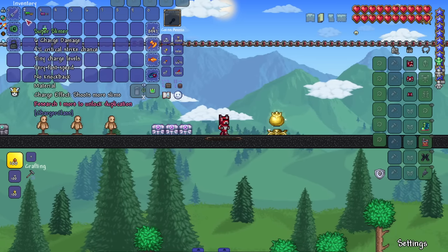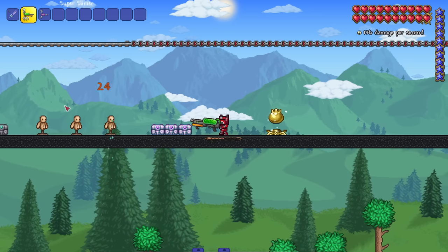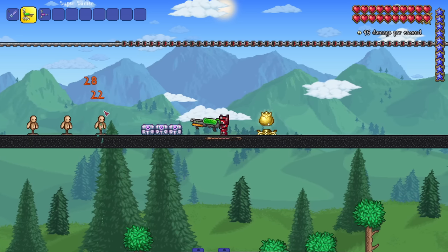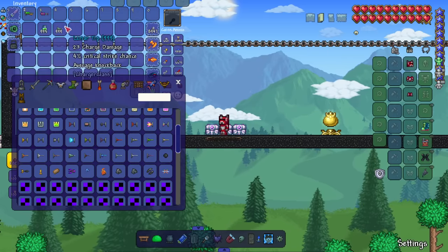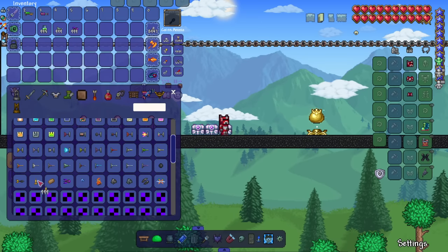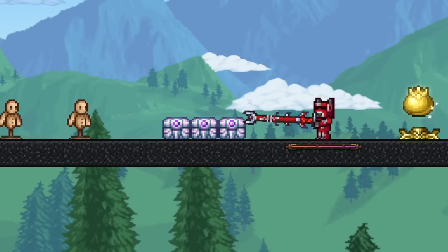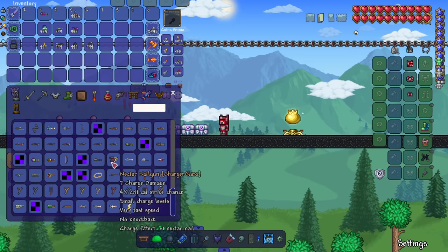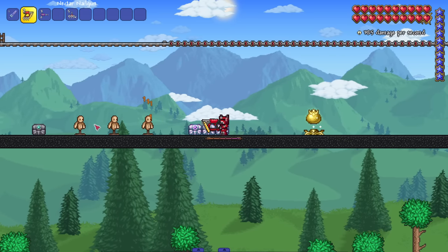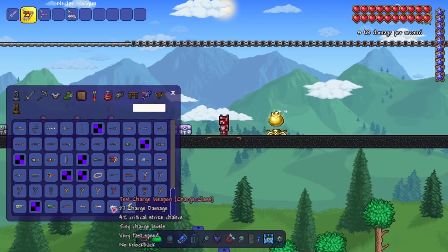I found the ammo for the super slimer — bottled slime. Let's see this baby in action. It shoots straight up, missing sprites, but the damage is not bad. A little gatling gun type of spray. Lunar tip — there are darts we can shoot too. I'll just grab all the ammo I see. Adamantite blow gun — can't use it apparently, I don't have any darts. That's a big blowpipe, did 800 damage. The sprites are pretty solid overall, which is always a good thing. Got a little nail gun shooting nectar nails — seems like a very interesting class.